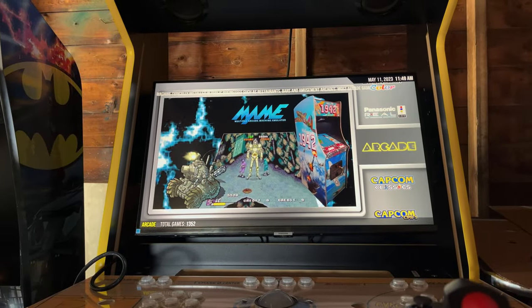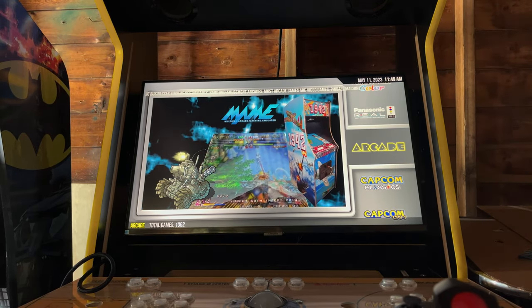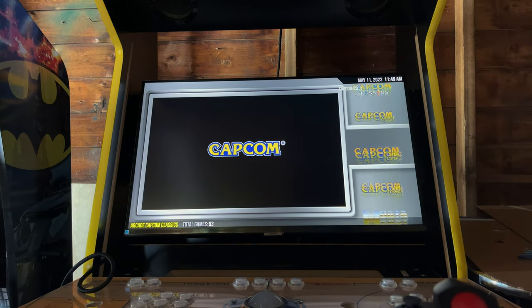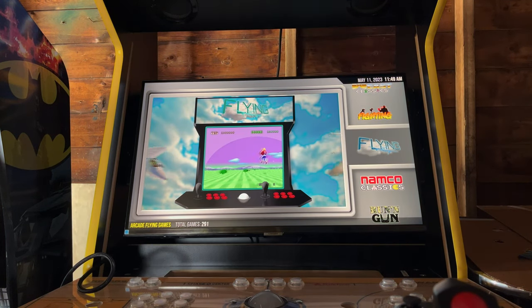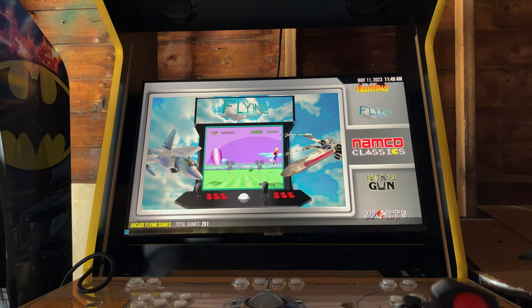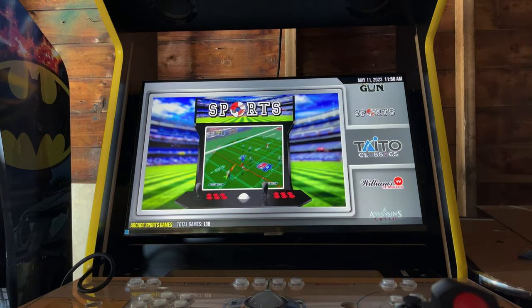Game systems on here: we have Arcade, Capcom Classics 1, 2, and 3, Data East Classics, a Fighting-only category, a Flying-only category which works with the flight stick — every single flying game on this system works with the flight stick. We have Namco Classics, Running Gun, Sports category, Taito Classics, and Williams Classics.